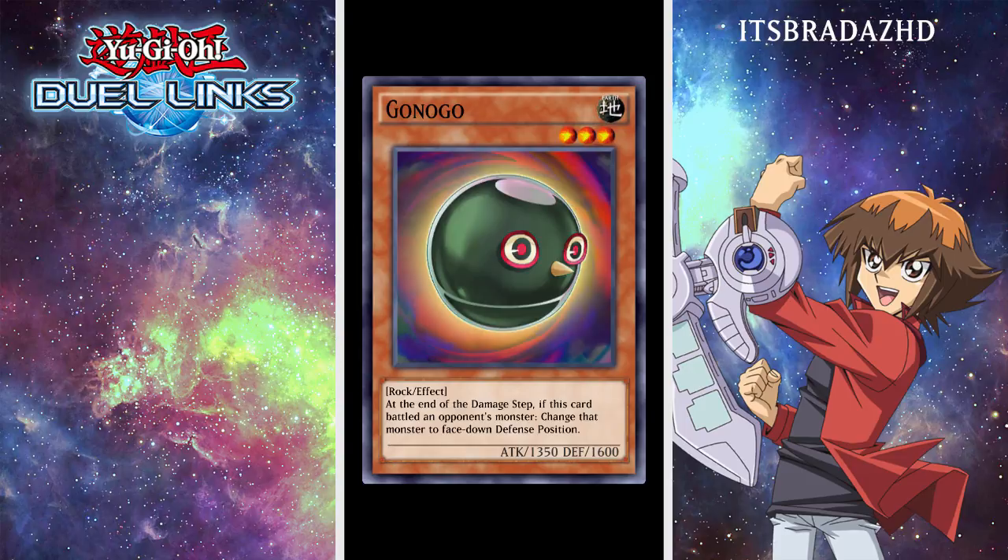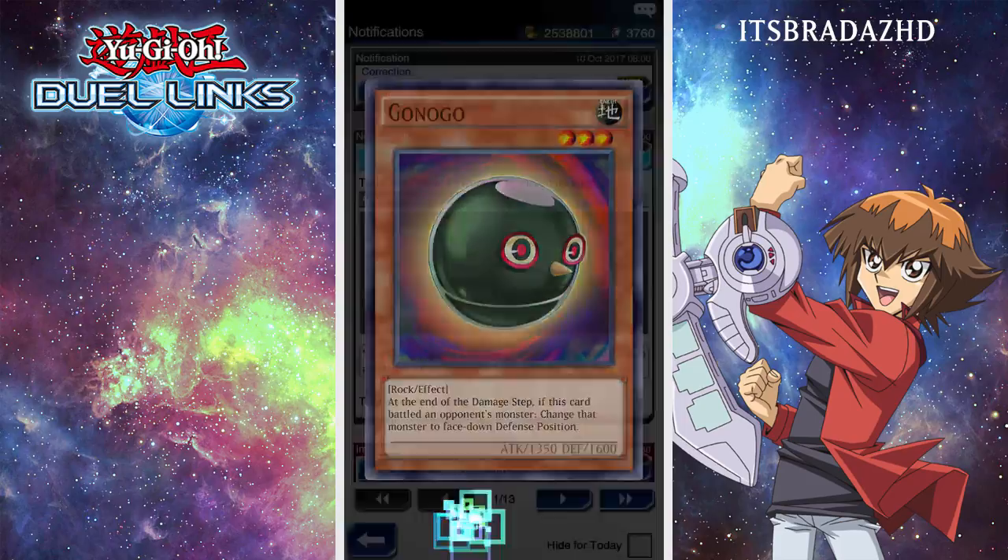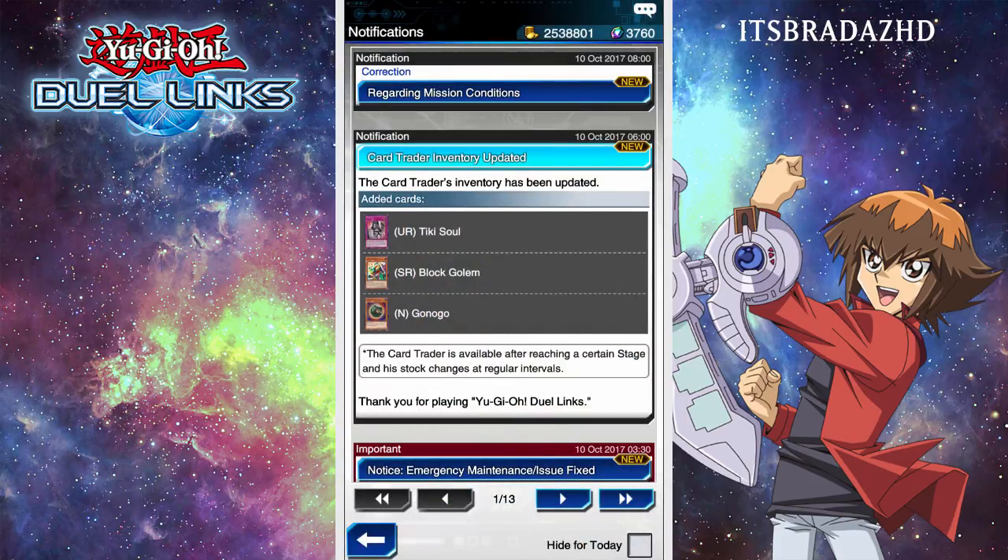Not sure how much play it will see, but you could definitely combo it with things like Gravity Axe Graal, making it so the monster can't change battle position. Also, if you have Holy Guard as your skill on the field, then this would work even better because you wouldn't take damage. So there's a lot of things you could do with Golden Golem — definitely some creative decks that could be made with that card.